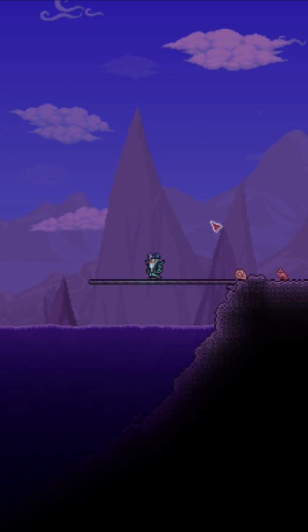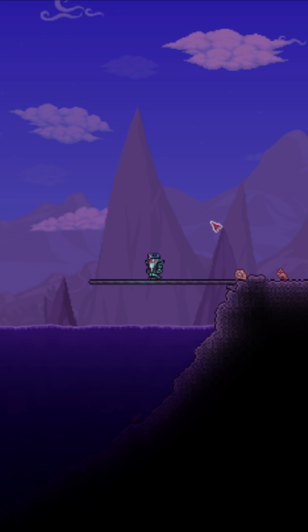When it comes to fighting Duke Fishron, don't use platforms in the ocean. Every time you hit a platform, it resets your momentum.